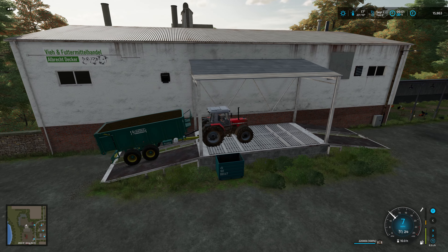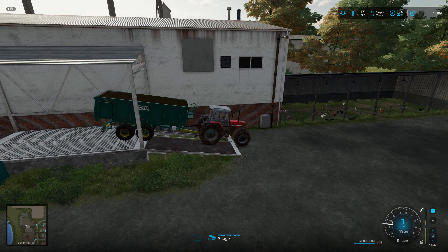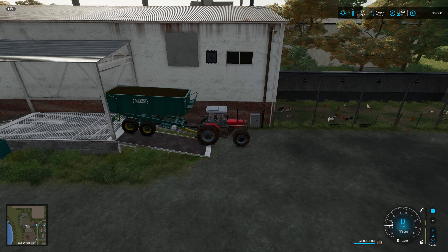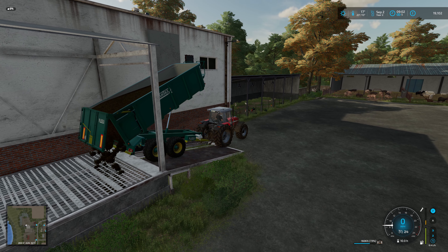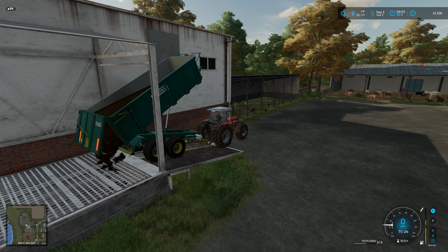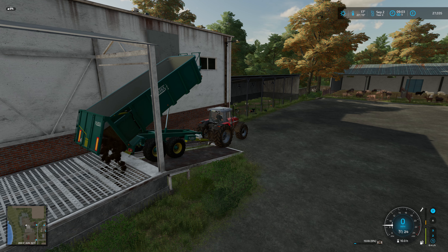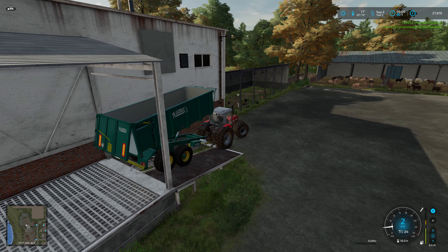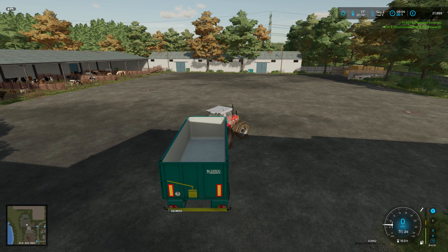Right, this is where we need to sell the silage. We need to have the trailer in far enough that it doesn't hit the roof. That should be absolutely fine there. How much are we going to get for this trailer load? Eleven thousand four hundred pounds — not too bad at all!